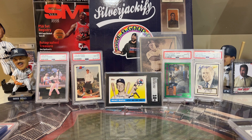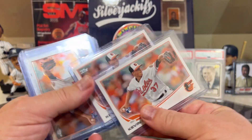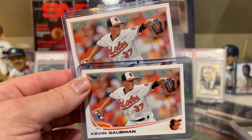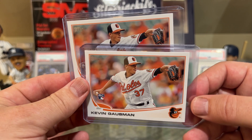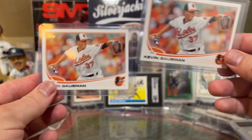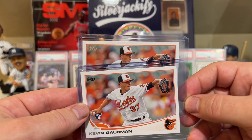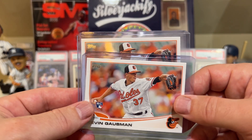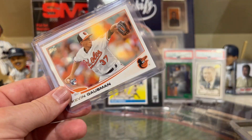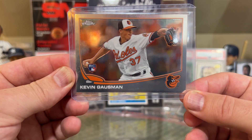At number 2 — and this is where it really doesn't make any sense to me — number 2 is Kevin Gausman. I can't figure out why Kevin Gausman would be number 2. He is 3 and 2 so far, and I don't know how that gets him to number 2 in terms of wins above replacement. His WAR right now is 2.5 — so if somebody could please explain to me why Kevin Gausman at 3 and 2 would be a 2.5 WAR, it makes no sense. I guess his FIP is really low — 0.84 — I don't know if that's the reason. The best card I could find of Kevin Gausman was this Topps Chrome card.